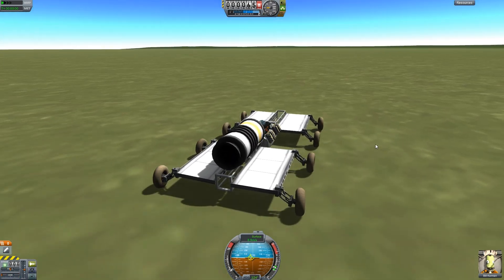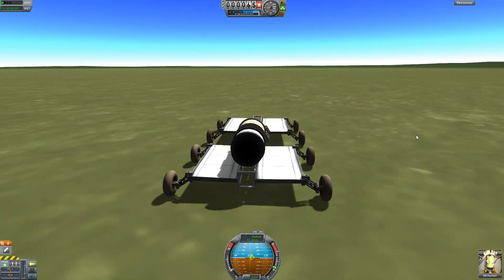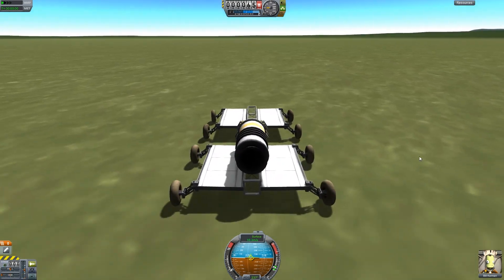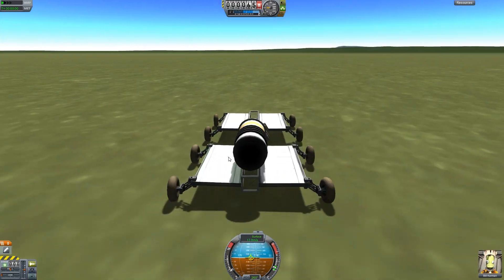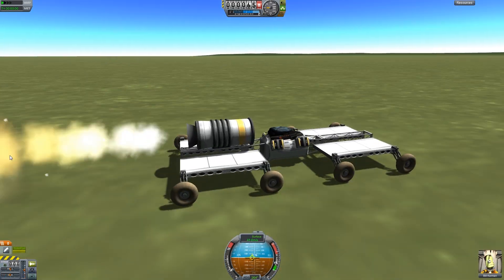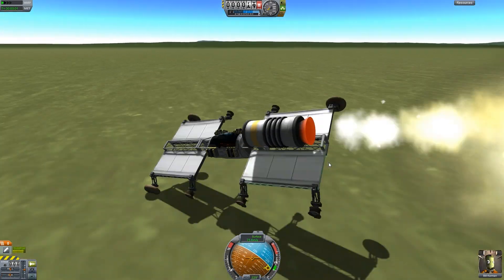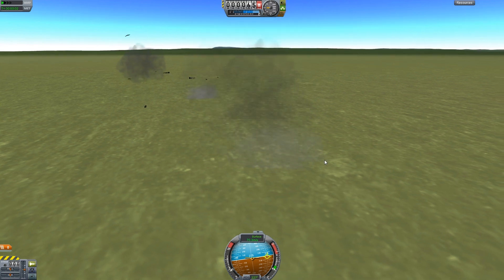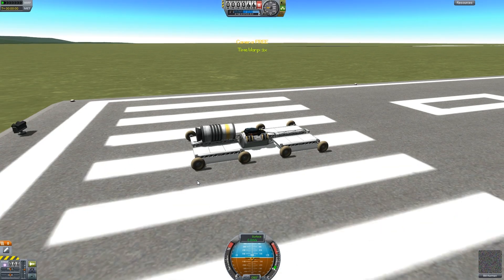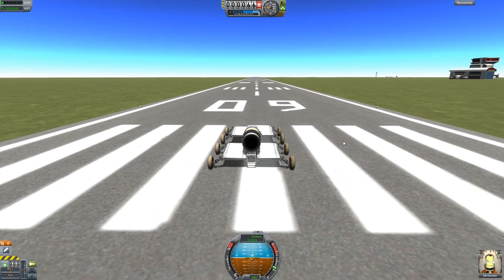Now you can power slide. Let's get some speed going and then we'll power slide. What I was trying to demonstrate there was the fact that these wheels actually brake. Every rover wheel brakes.